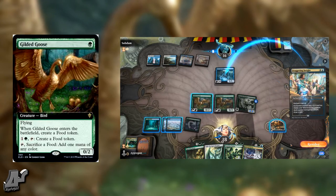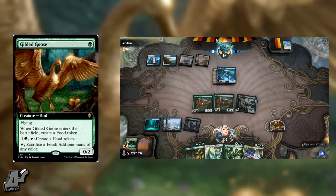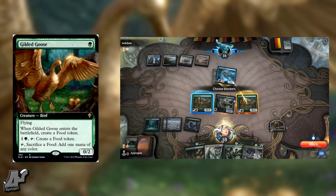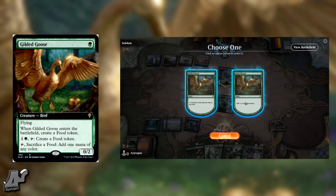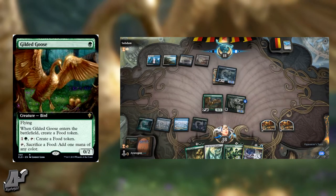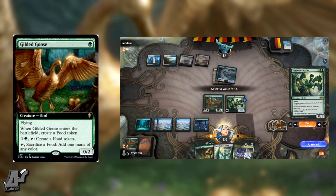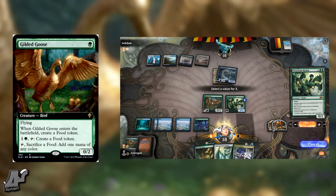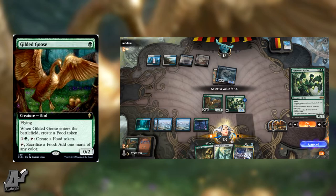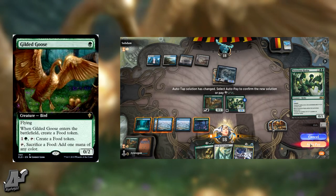Other than that, this card is pretty nutty. If you're not comparing it to Arboreal Grazer, which can forever block any aggro creature, this card is pretty good for what you get. The food token gives you three life, and it has two health on itself — that's kind of like gaining five life for one mana against aggro, which is pretty good. And that's on top of helping you ramp into your big creatures, so you're beating aggro with this.